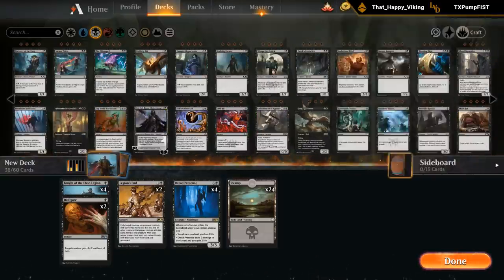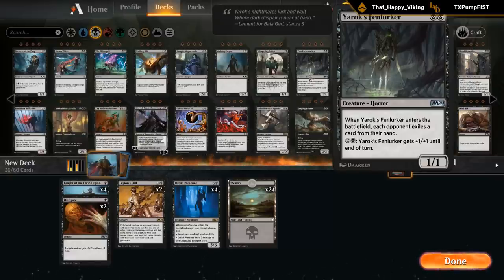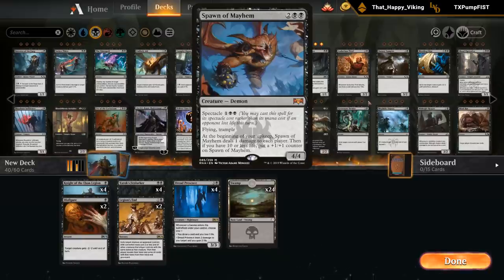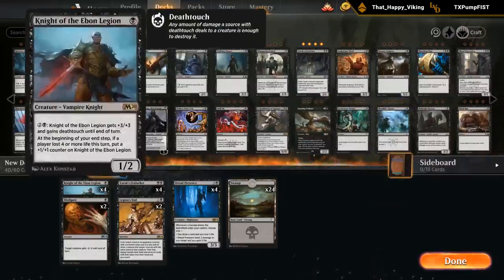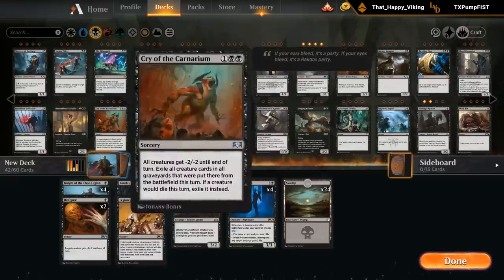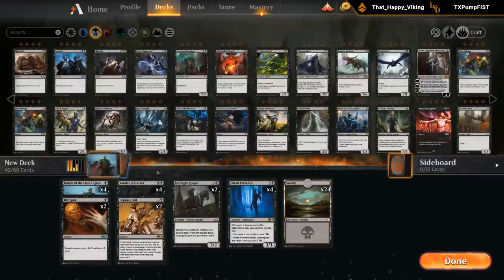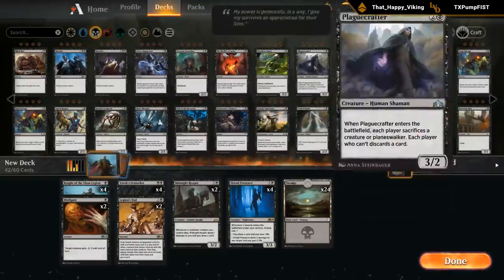Fanlurker is still an okay two drop that we could play as a bit of value — similar to the Knight with the mana sink ability to pump it up, and it's usually going to be trading for a relevant card from the opponent and leaving a creature in play. If we want to go more aggro then Gutterbones and Spawn of Mayhem would be cards I want, but we're trying to go more mid-rangey. Midnight Reaper is an option as it plays well with cheap creatures that tend to trade off. Liliana also plays well with the Midnight Reaper and Fanlurker part of the deck. Play Crafter has a bit of synergy with Fanlurker and Reaper, but overall probably still a bit too weak.